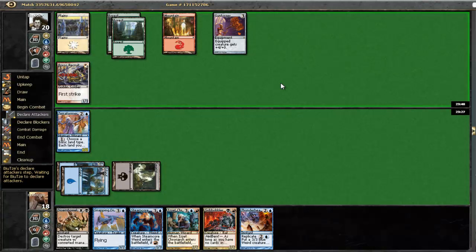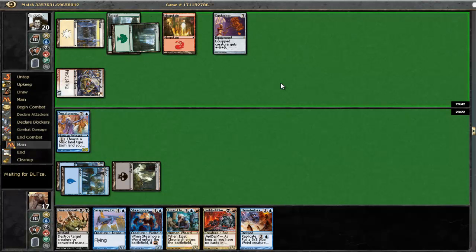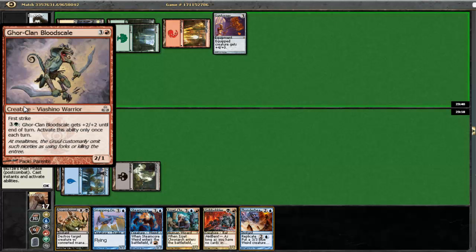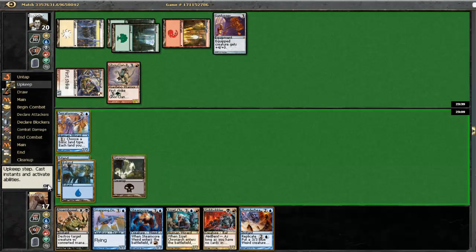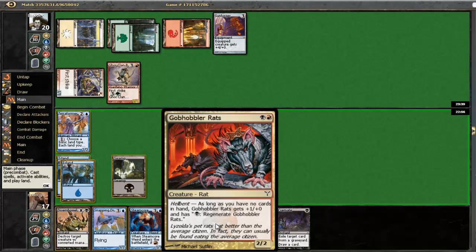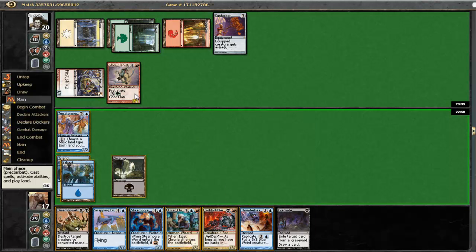Not blocking that - not sure what he has there, maybe some sort of card that deals one damage, maybe Carom or something. Ooh, Gore Clan Bloodscale. Yeah, that is gonna be problematic. I really need to draw into a mountain right now, or a Cremate. That sucks. But at this point we could play a Gobhobbler Rats, or we could play a Thunderheads and ambush his guys here.